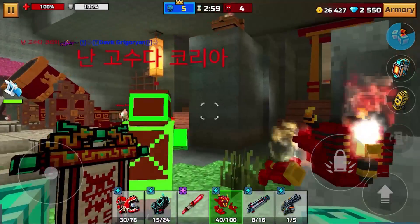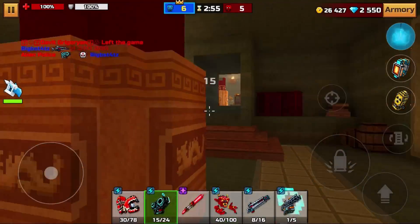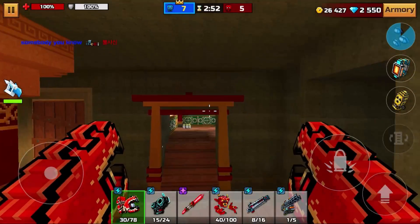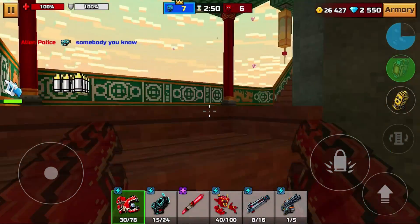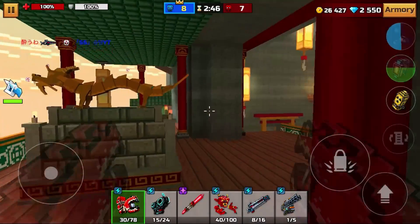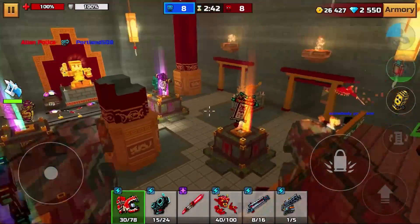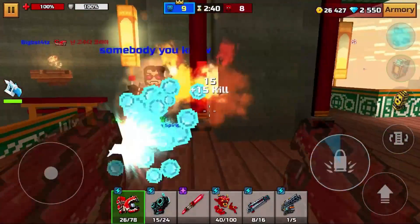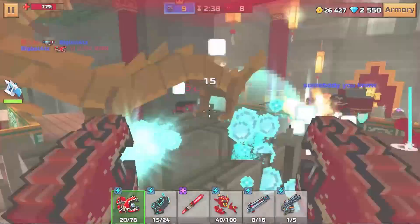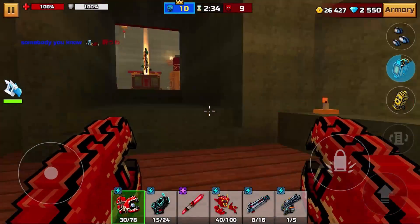Okay, I literally spawned in and these guys are right there by our base. That means they're probably through here. Let's go ahead and go up, see if we can find them — eight to seven. Gotta make sure they don't get a lead. Oh my goodness, I didn't realize he was right here! Oh, he was right there as well — nine to nine.